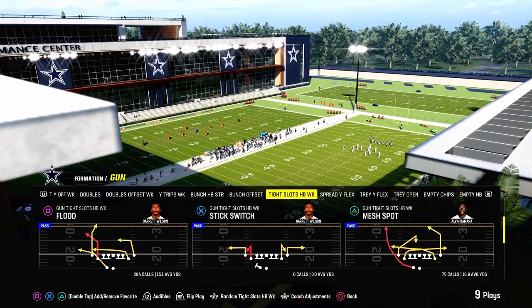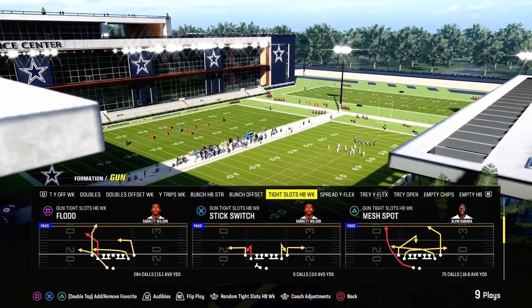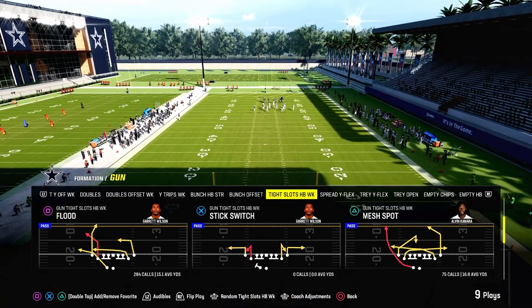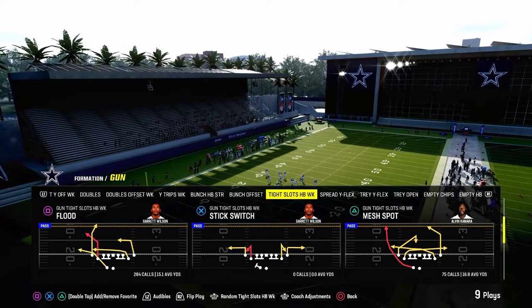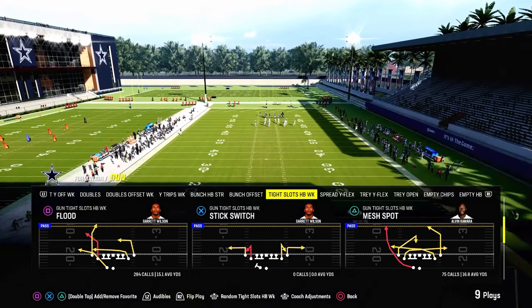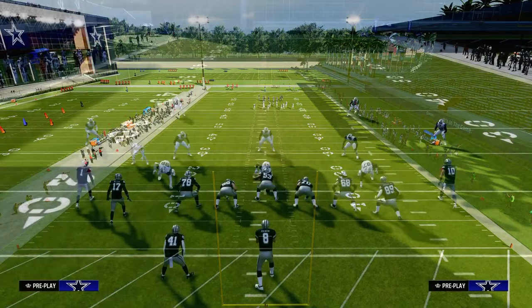What's cool about the Bears Offensive Playbook is it combines Tight Slots Halfback Week with Bunch Strong Offset, which are two of the best formations in this game. If you want to get that full E-Book, all you got to do is join the Patreon today. It's only $10, and a link to sign up is going to be in the description. It'll get you access to all of our E-Books — every single Offensive and Defensive E-Book, as well as every single update. The link's going to be down in the description, and we're going to be breaking down the play Mesh Spot.